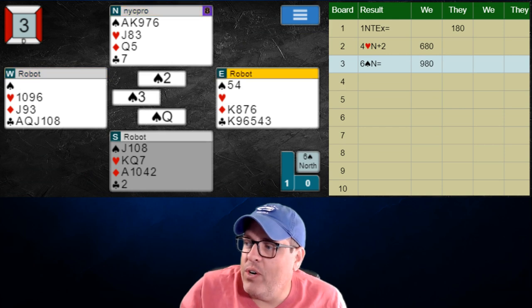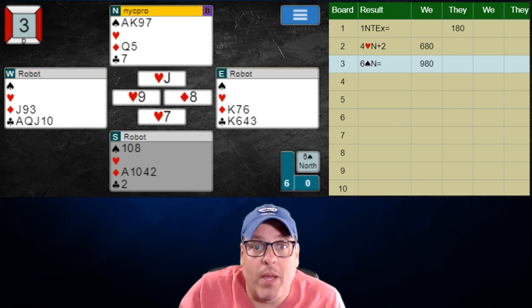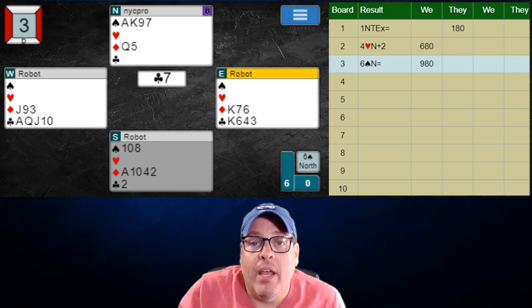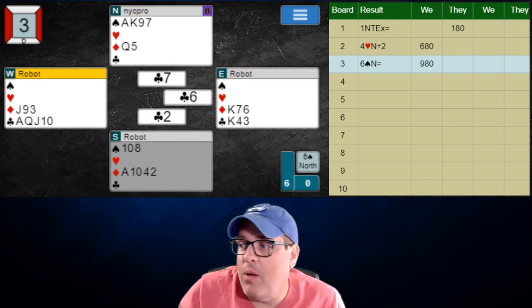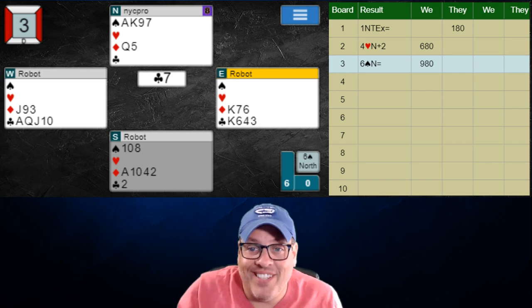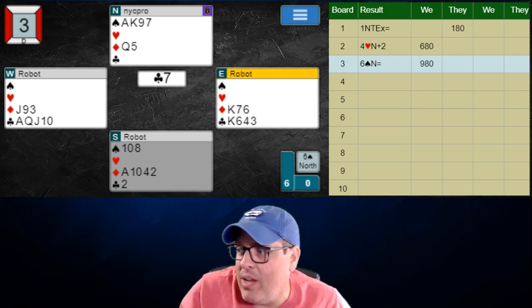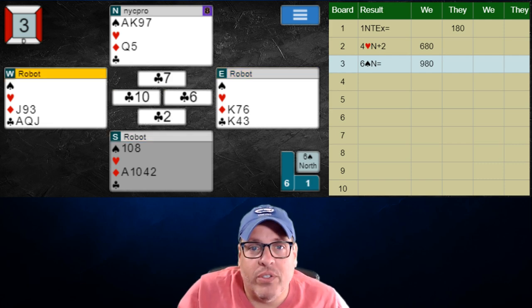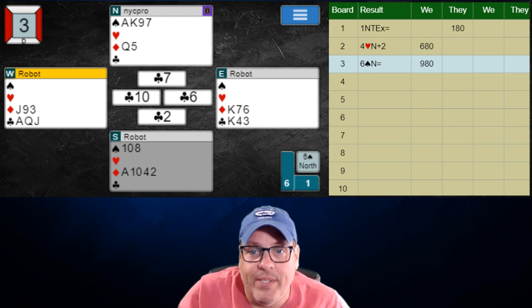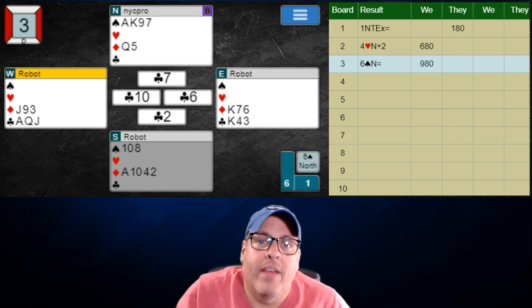We have to recognize two losers — we can't take two, we're in six. So here comes our strip: strip them of any exits. Now they just have diamonds and clubs. And now throw them in with a club. Recognize east knows it doesn't want to win because they are the ones that have to lead that diamond. So they want to keep partner on lead. So when they're forced to win, they also have a problem. If they lead the jack of diamonds, the hand is over — we play the queen, it goes king, ace, and that ten is a winner.